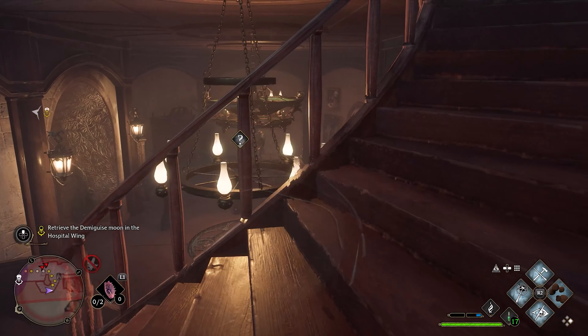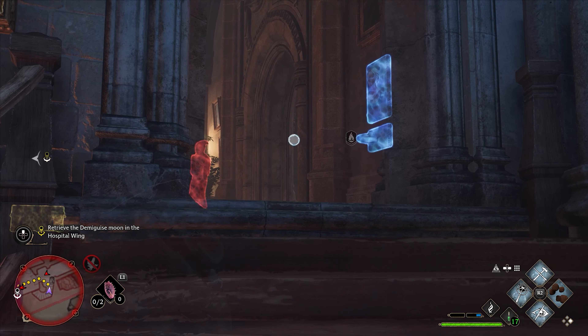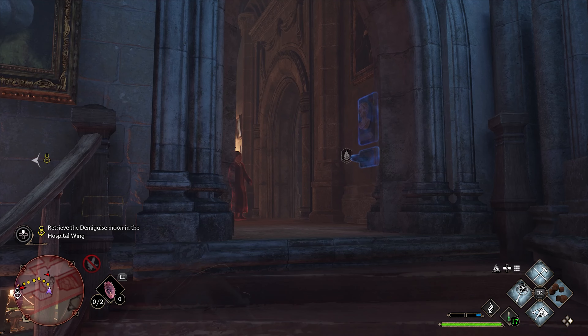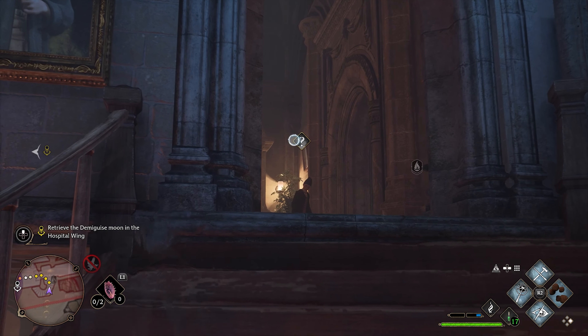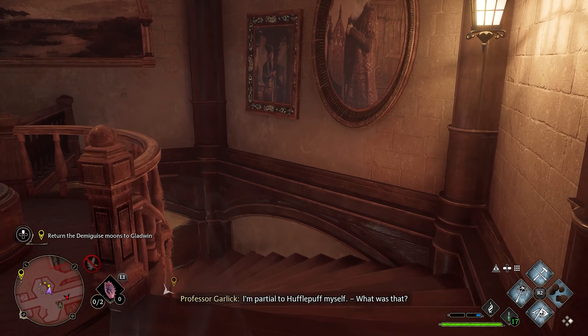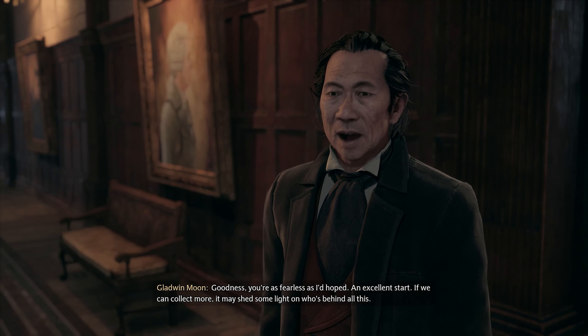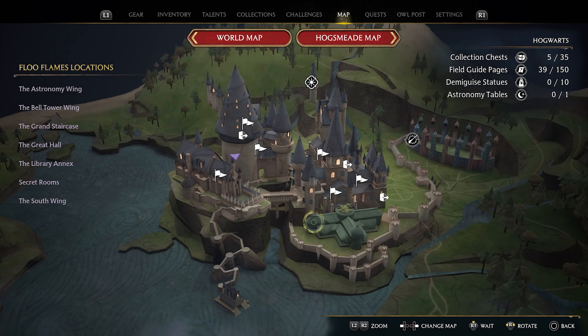I don't know how I didn't get spotted. I actually held my breath. Let's get this guy to move. No, you don't see me — is that my Professor Garlick? It is. Run for it! I did it. Professor Moon, whatever you are — an excellent start. Why does he have the same voice as the sorting hat?